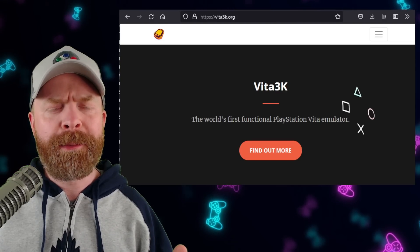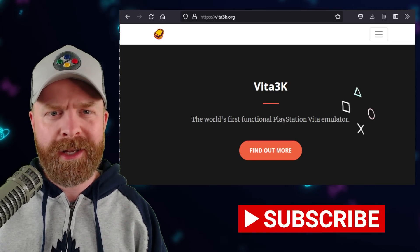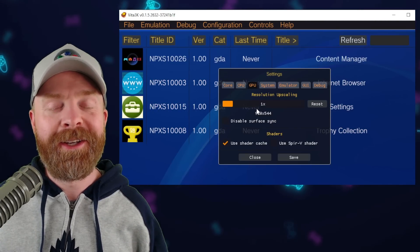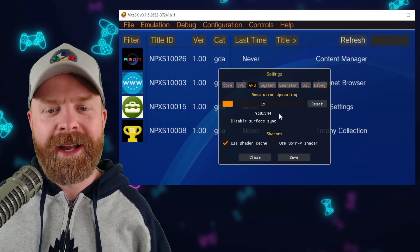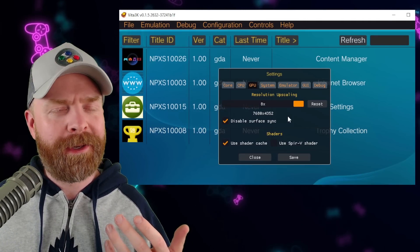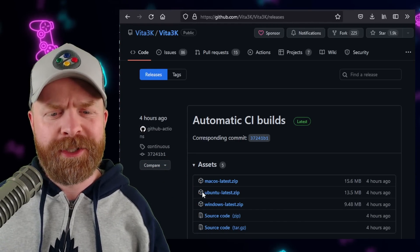We'll kick things off talking about PlayStation Vita emulation on Windows, Linux, and Mac with Vita 3K. Vita 3K just had a massive breakthrough. If you download and open up the latest version of Vita 3K, head to Configuration, go into Settings, then click on GPU. Resolution upscaling has been added. By default, it's set to 960x544, but you can upscale it all the way up to 8x, which is a whopping 7680x4352. Vita 3K is 100% free, so I will leave a link to their GitHub page in the description below.